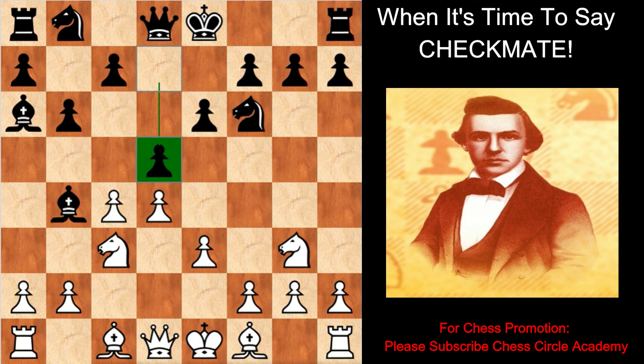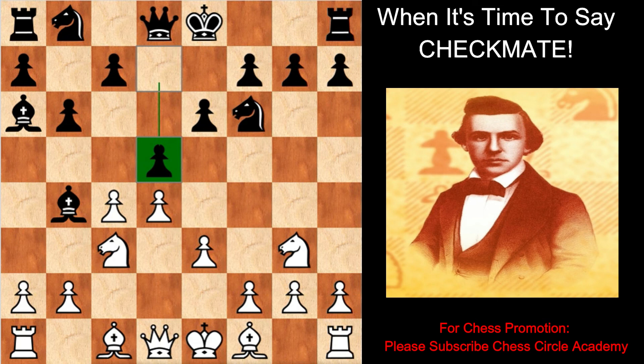White moves the queen on f4 check. Black moves the f-knight on d7. White queen takes bishop. Black is completely lost — white has a clear material advantage.